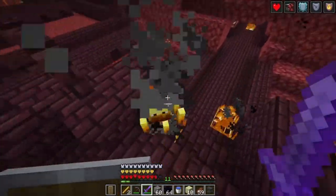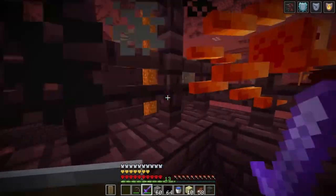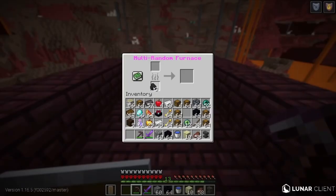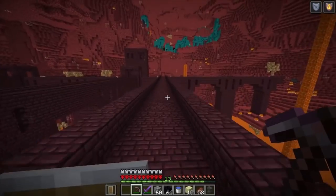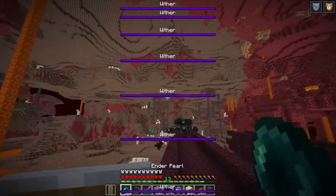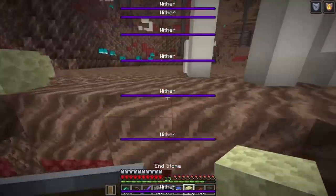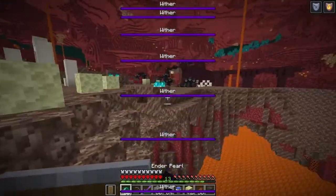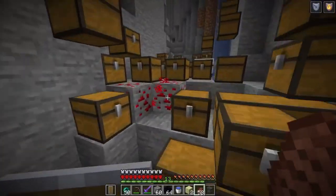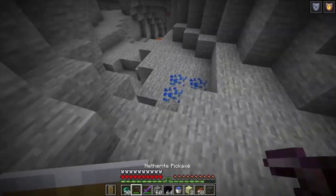Two blaze rods — we can make four eyes of ender. I'm taking a lot of damage — I have fire resistance, that helps. I think 12 eyes of ender might be enough. I want one more batch, let's risk it — I'm running away. Oh my gosh, no no no — there are withers everywhere! What do I do? I am not messing with that. I legit just spawned in withers from the furnace — my biggest fear realized!